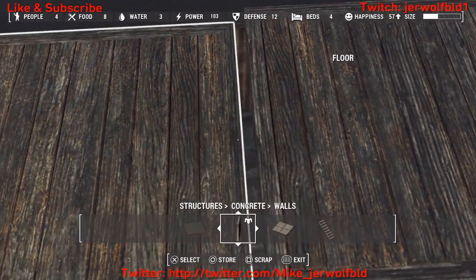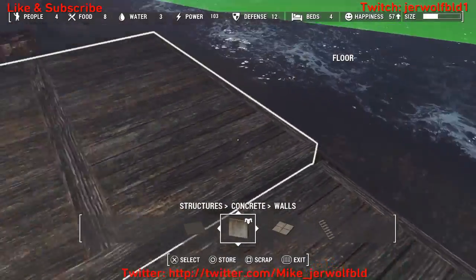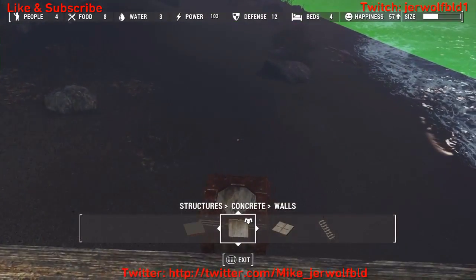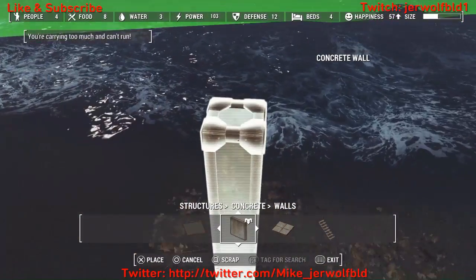It doesn't look that bad because the wall will basically fill in that gap. So I can put the wall right about here soon after I take away — remove my pillar. Any day now — there we go.